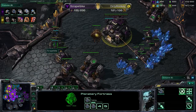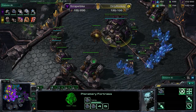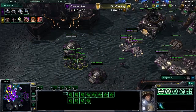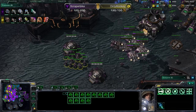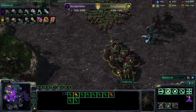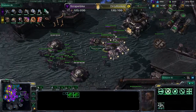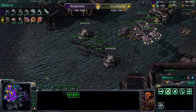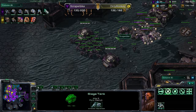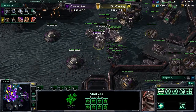Scraper Bike is going to be pretty solid on his three-base choke — that's going to be a difficult position for Dirty Monkey to break into. Dirty Monkey is probably going to have to tech up to something hefty — maybe brood lords — or make it happen with infestors, zerglings and banelings. But the amount of tanks Scraper Bike is committing to will make it difficult. His tanks aren't sieged though — this would be a great time for Dirty Monkey to run in. Looks like Scraper is going for more drops.